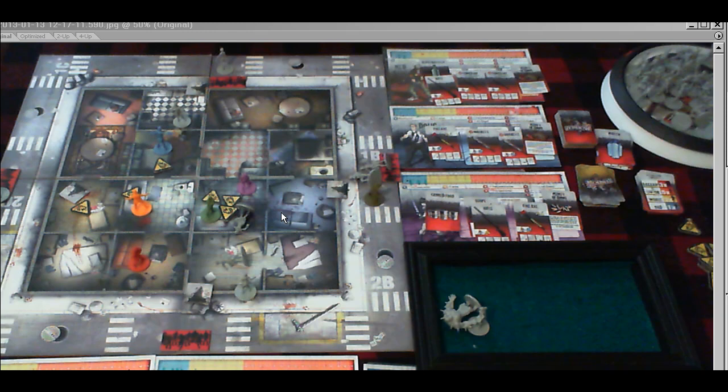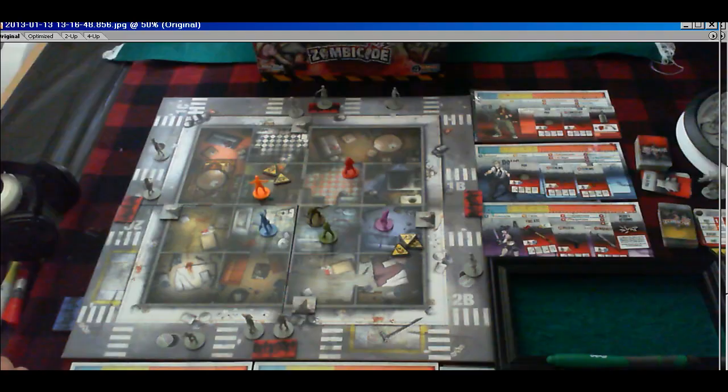The tactics tip for today is positional awareness. It's kind of a technical term, but basically it just means: when you're done with your turn, try to maintain at least a one-zone buffer between you and any active zombie. The one exception to that is runners, because they can cover so much ground.